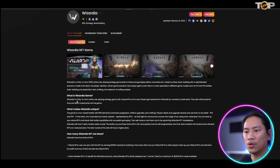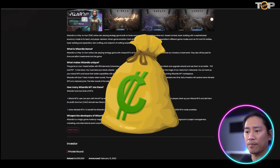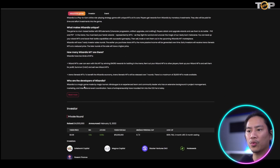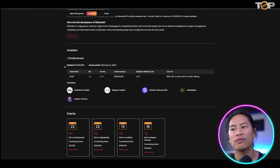Here's background on Wizardia: it's a play-to-earn online role-playing strategy game with unique NFTs. Players get rewards from Wizardia through both monetary investments and time and effort put into the game. Wizardia has two kinds of NFTs — Wizard NFTs and Arena Genesis NFTs.